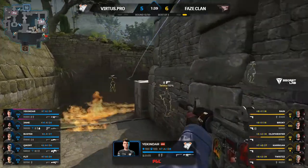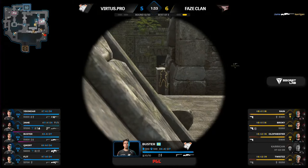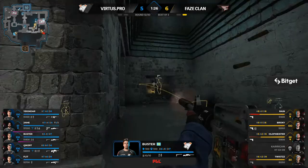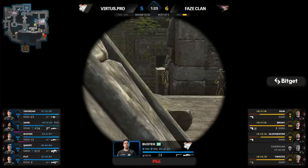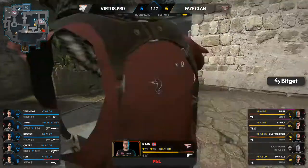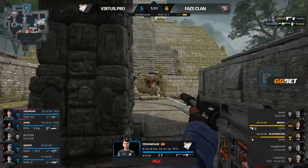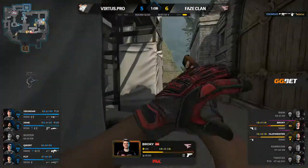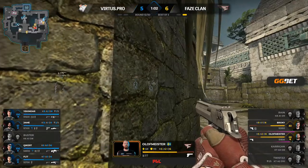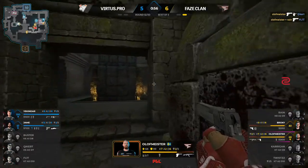Your kinder has been aggressive in different positions — through dig, through ramp. Jame gets a kill onto Carrigan. FaZe facing a Virtus.pro that's getting stronger and stronger on Ancient. VP bouncing back much more quickly than on the first map. Good cover from Jame keeps his teammate alive. Your kinder in a good spot, gets the better of Twist — and just like that, there's almost nothing left for FaZe in this one.